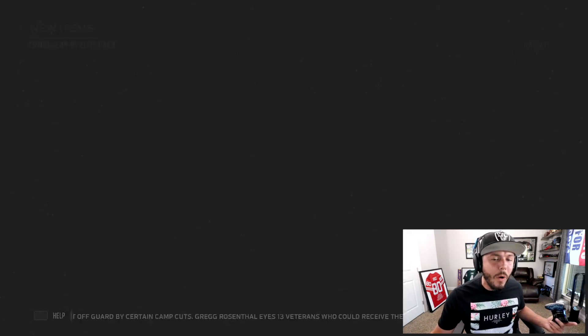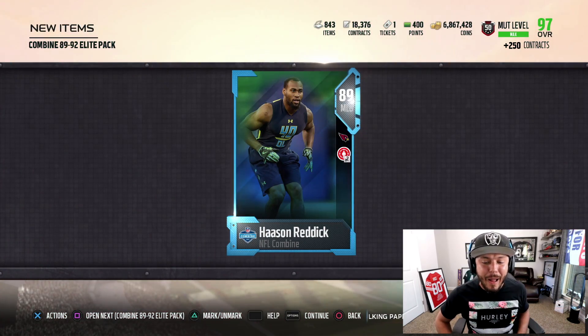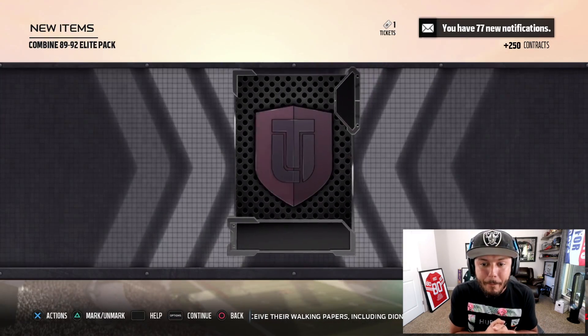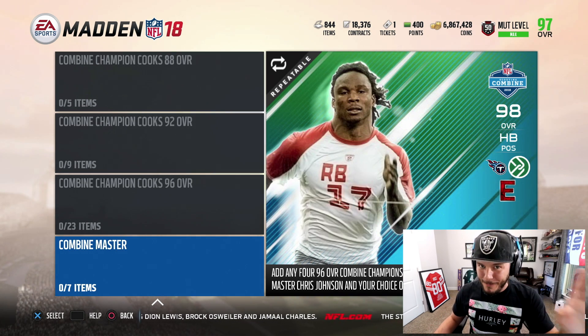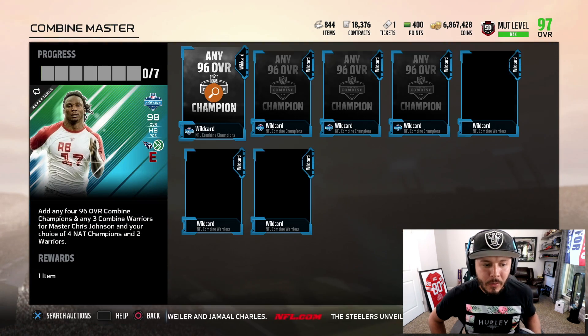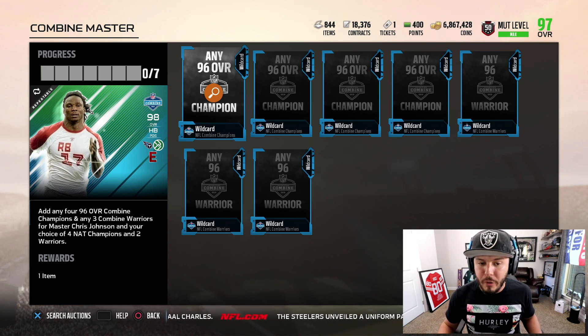We're getting the higher overall ones but I'm just not sure how it really works. Combine Elite Pack 89 — Hassan Reddick. And the final Combine Elite Pack is going to be 92 overall.